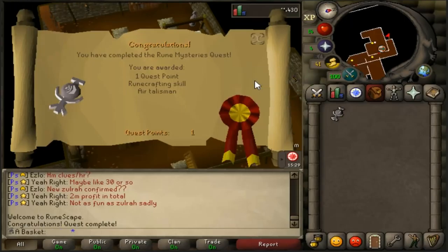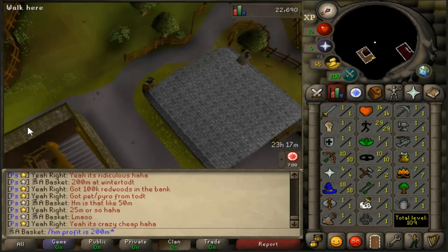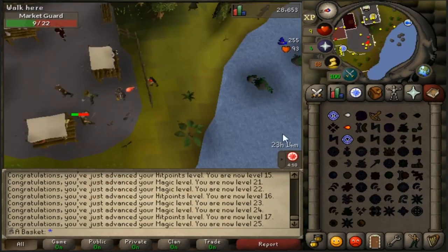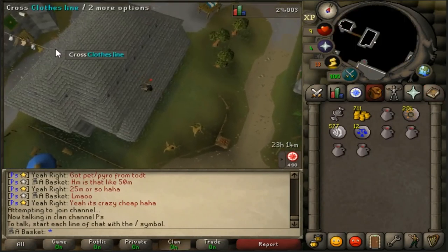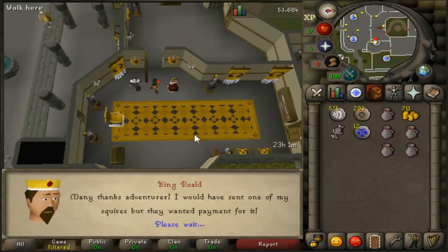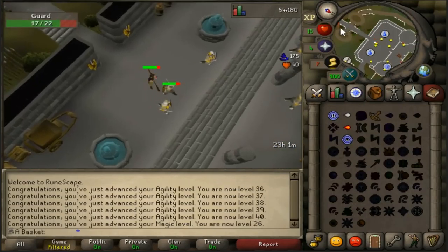Next I'm doing level 1 to 10 agility at the gnome stronghold, then going to Lumbridge to complete Rune Mysteries, and then doing level 10 to 30 at Draenor. You can see I'm killing the town market guards because I need level 25 magic to teleport to Varrock. I think I only got to about level 18 by the time I was in Draenor, just from casting spells on random NPCs.